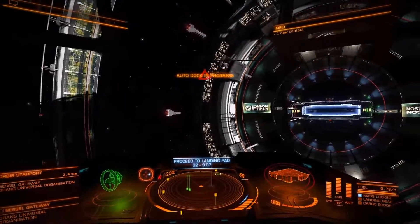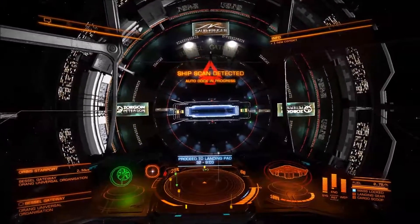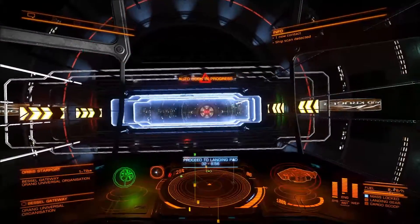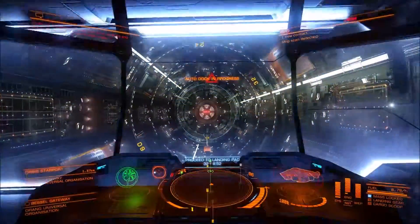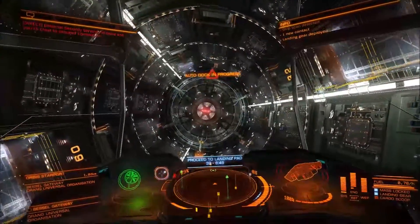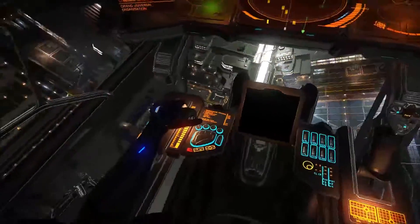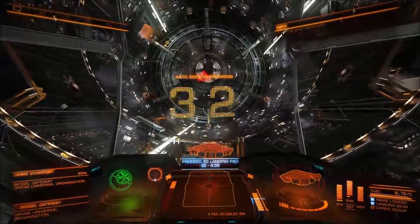The docking computer can also be used for outposts — I think it's pretty much the same process. I would suggest using a docking computer if you do a lot of trading, as it just takes away that little bit of monotonous grind and lets the computer get on and land for you.